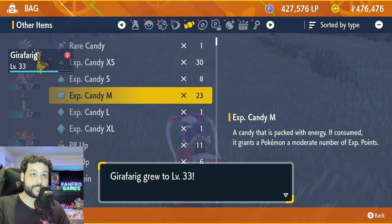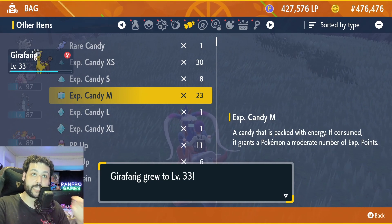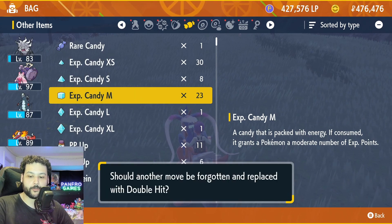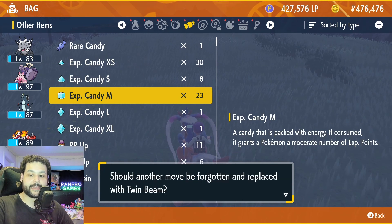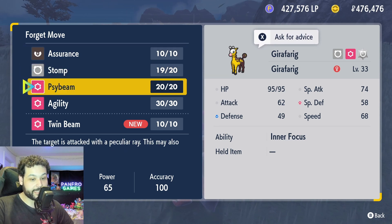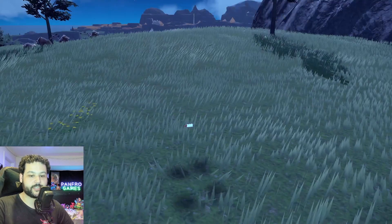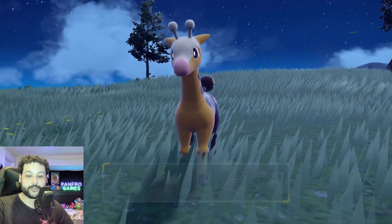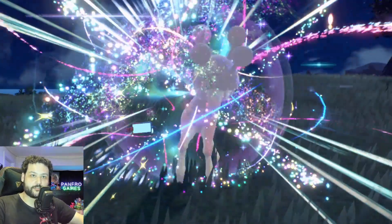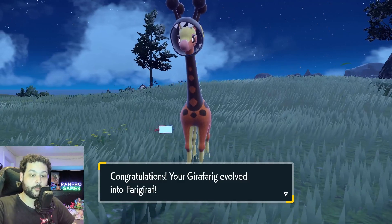Evolving Girafarig is just as easy as evolving Dunsparce — get it to level 32 because it's going to learn the move Twin Beam. Twin Beam is the important move: it's a Psychic move that hits twice for 40 damage each, totaling 80 damage. On level-up while knowing Twin Beam, it will evolve into Farigiraf. Also worth noting: you can catch both Dudunsparce and Farigiraf in the wild in the last area of the game. There are no wild encounters for Annihilape though.